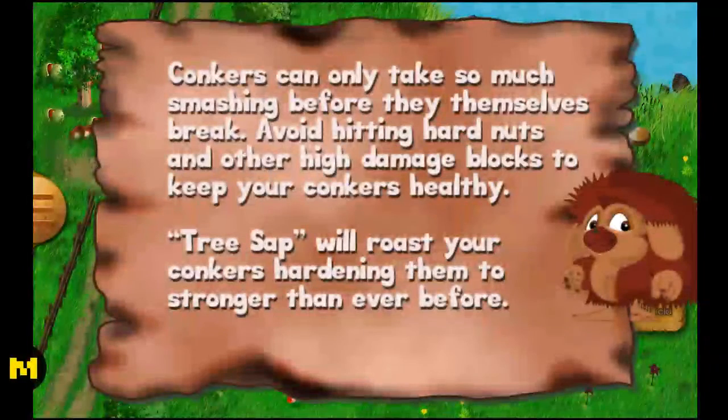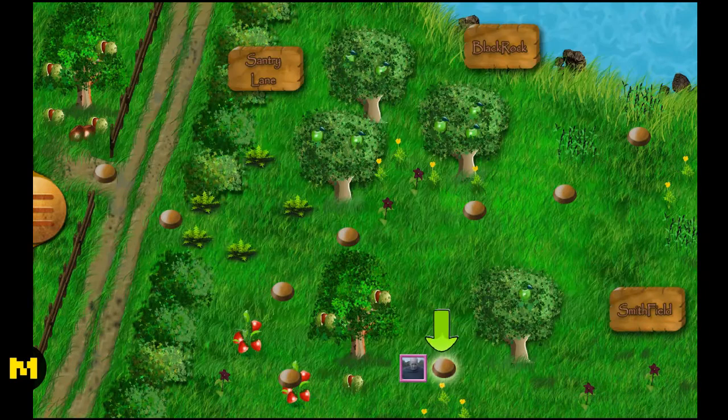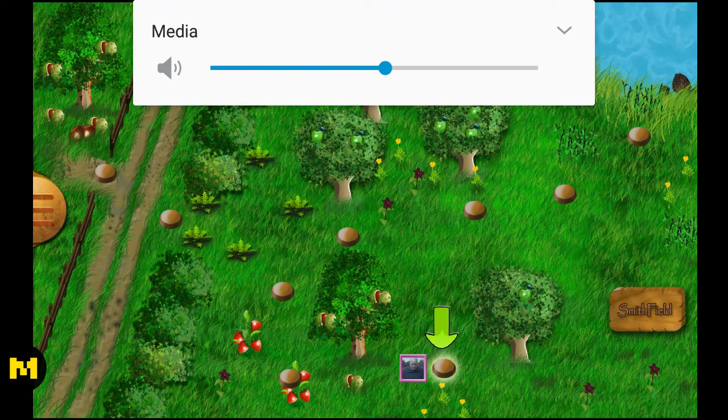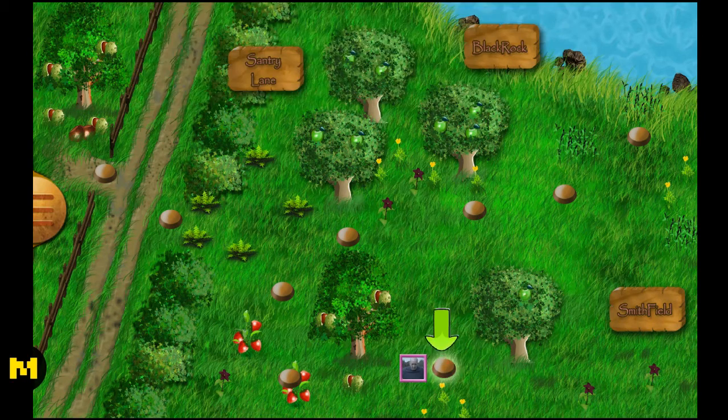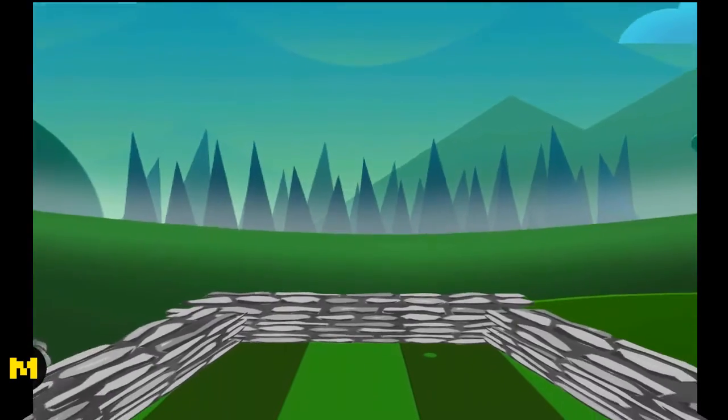Now, unfortunately the power-ups don't carry over into the next level. Conquerors can only take so much smashing before they themselves break. Avoid hitting hard nuts and other high-damage blocks to keep your conquerors healthy. Tree sap will coat your conquerors, hardening them to be stronger than before. Okay, that's one more level — we still have seven conkers left. Let's go!